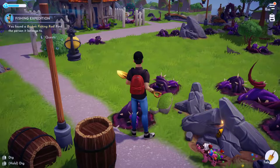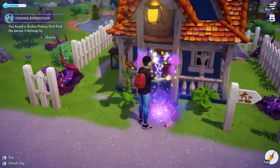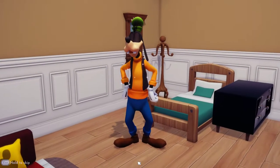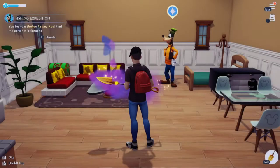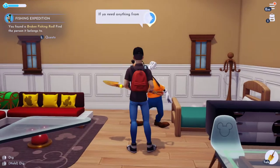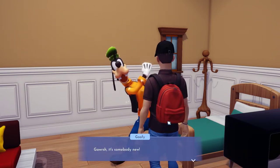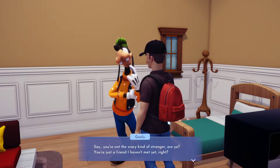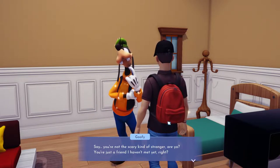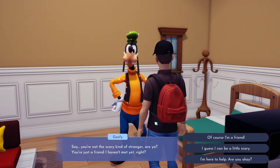Wait, no really — where is he? Is he in the house? He's in this house? Yeah. Goofy! I expect a hoot. Oh, that was pretty close. If you need anything from the stall, come see me. Good to see you. Gosh, it's somebody new. Say, you're not the scary kind of stranger, are you? You're a friend — you're just a friend I haven't met yet. I can't do his voice, I'm sorry guys. I'm going to give up on it.